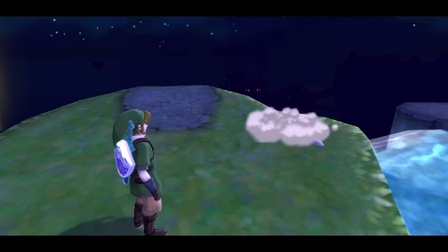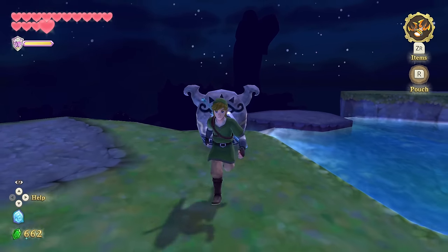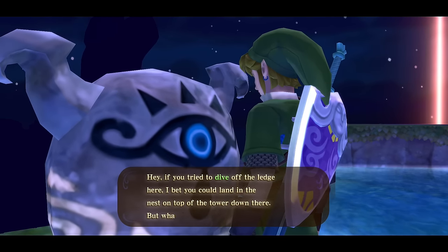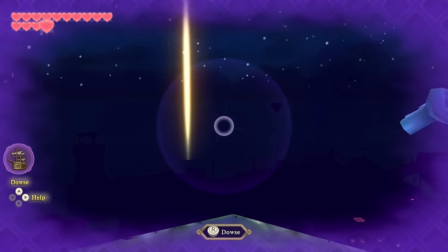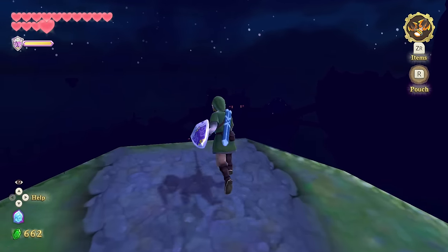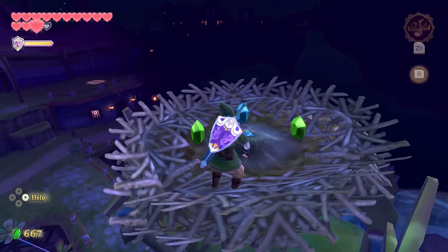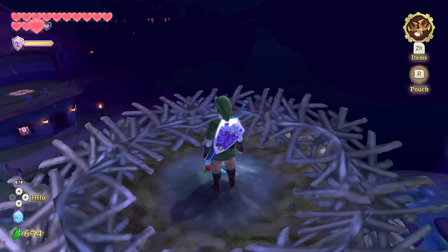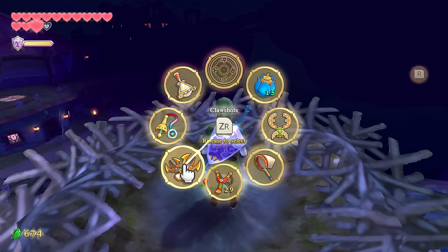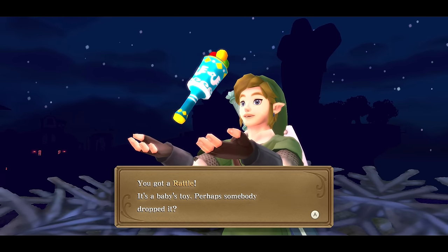The game is very specific on where you can dive, which sucks because I wish you could do it all the time. That was close — you saved it. I need to vacuum the rattle out of there with the beetle. There we go. It's quite a nice little rattle with birds on it. I don't know why the balls are on the outside — I don't know how that works.